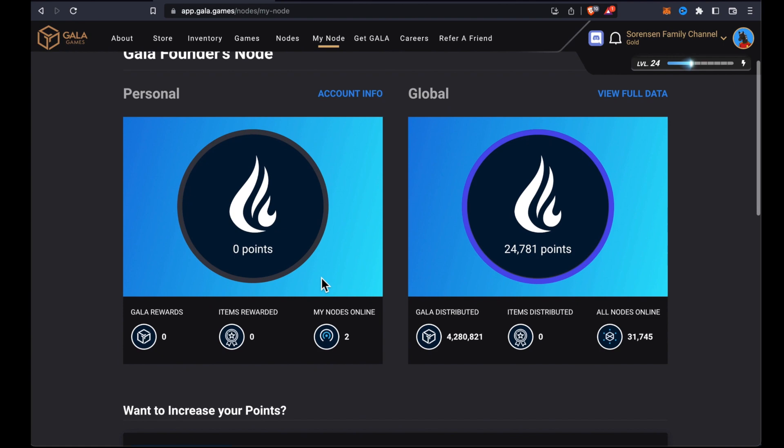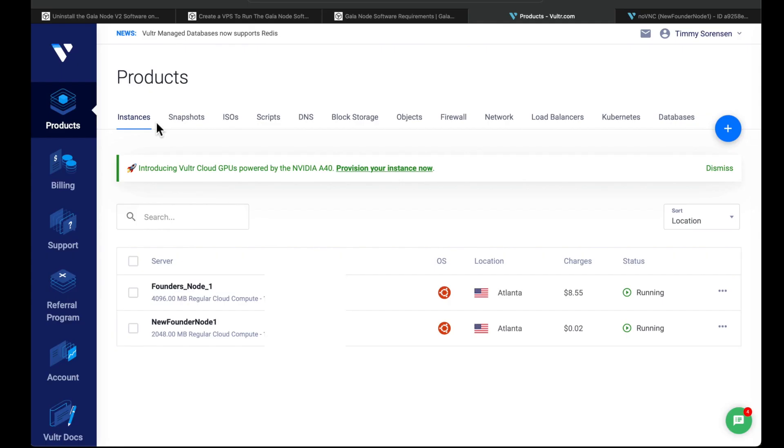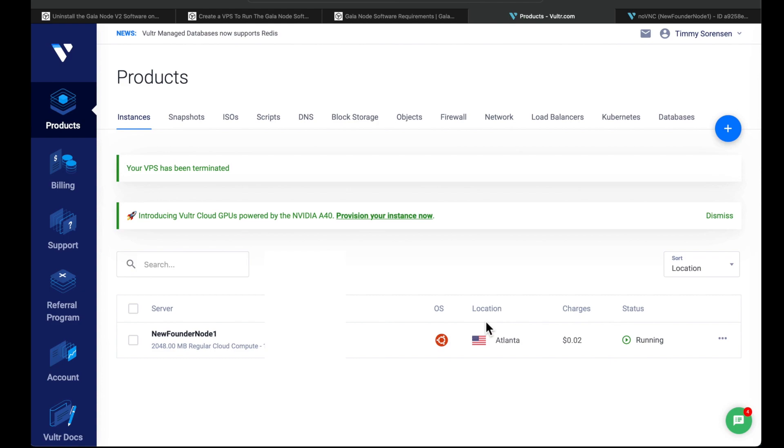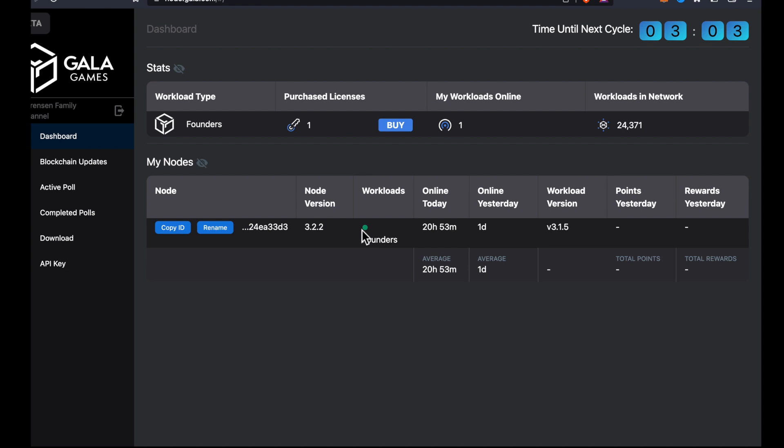It showed two nodes online because I had both instances running. So we'll go back to Vultr, and you can see my old founders node and my new founders node. Click the dots and click 'Server Destroy' to get rid of the old server, since now we have the new one set up. Confirm — 'Are you sure you want to destroy the server?' Yes, destroy server. Now it says just one node online. Got the green, which means online — it might take a second to turn green.